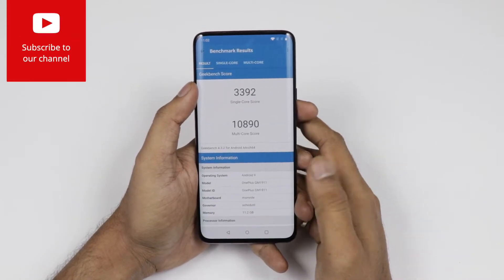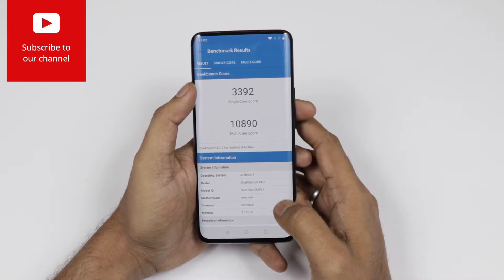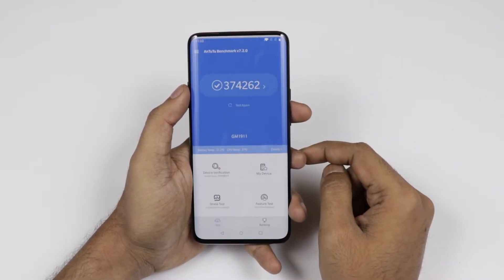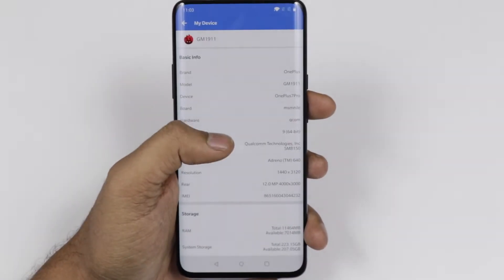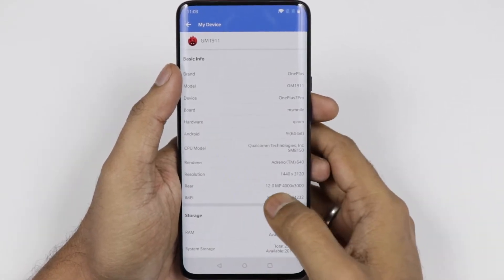Now talking about the geeky benchmark score, here you can see it comes with a very high benchmark score. The device comes with the Snapdragon 855 octa-core processor, 12 GB RAM, and 256 GB internal memory. Here you can see the AnTuTu score — the scores are definitely not normal compared to what we have seen in the average smartphone. This is the top of the lineup.